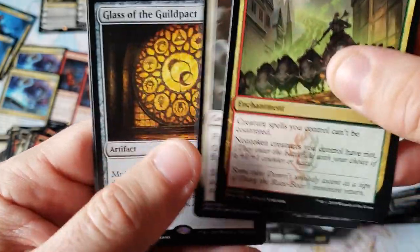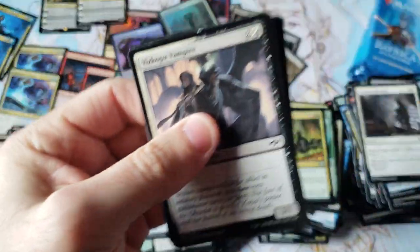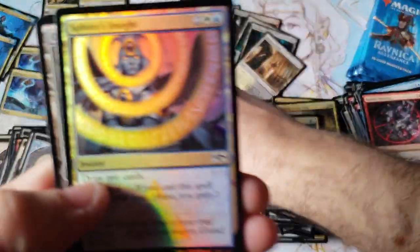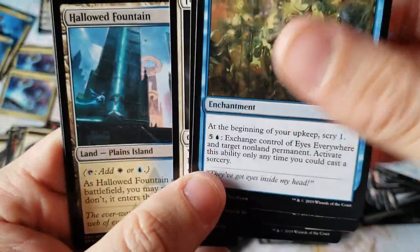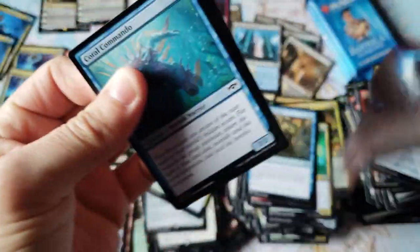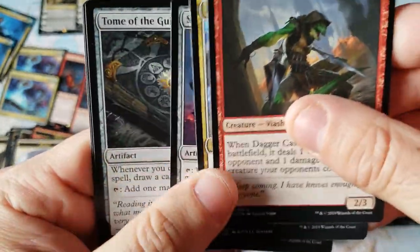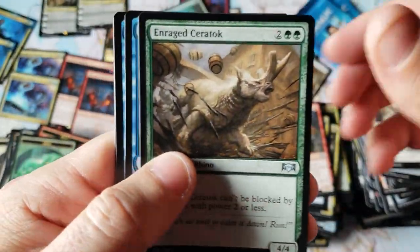Glass of the Guildgate — I should learn to speak English. And Simic Ascendancy with a really cool foil — Sphinx's Insight. Look at that bad boy. No value, but it was worth the eye candy. And Hallowed Fountain — that's the same one. Three duplicate Shocklands and all duplicate mythics. The Reveler — I think it's $2. The four same mythics in both boxes was a little insane, and I know we got the book because I was just talking about how much I like the artwork five minutes ago.